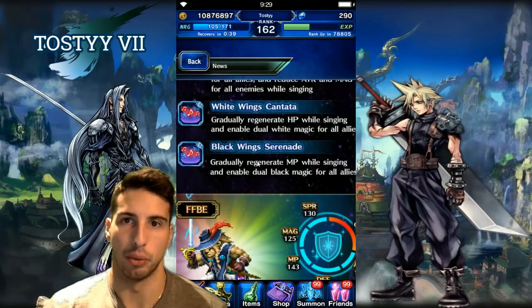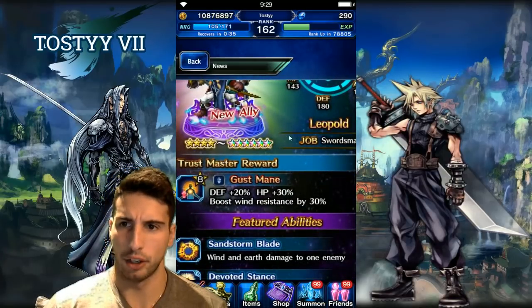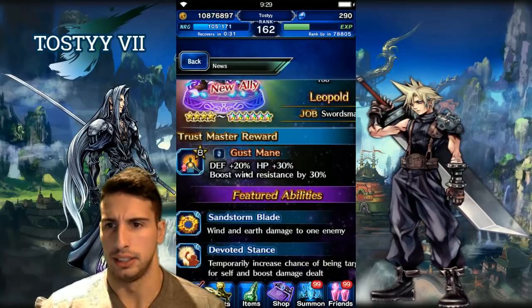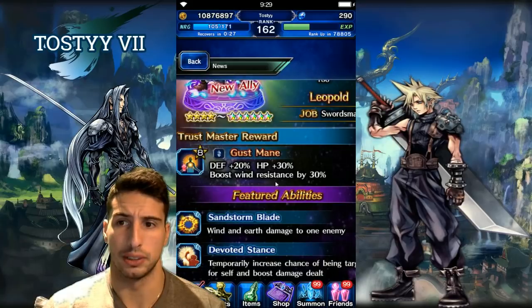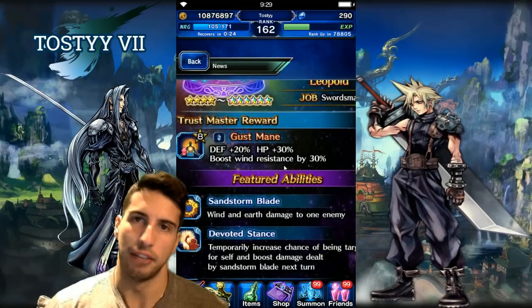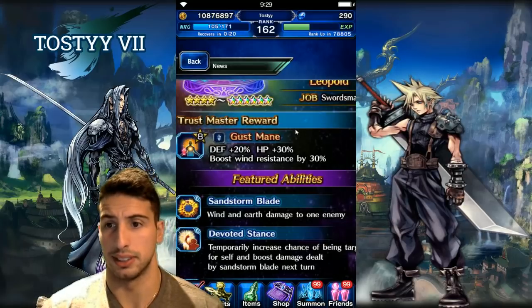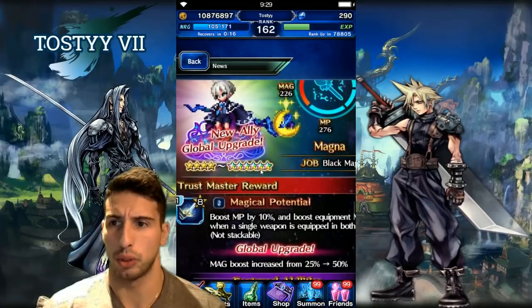Leopold is our four-star going to six-star. His trust master, Gust Mane, gives defense 20%, HP +30%, and boosts wind resistance by 30%. Honestly if you get these characters, you're mainly going for the trust master because it's really good.